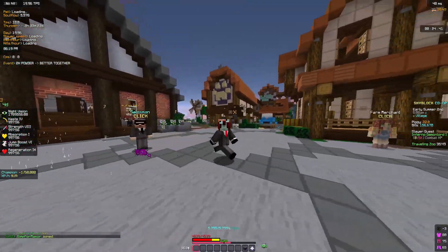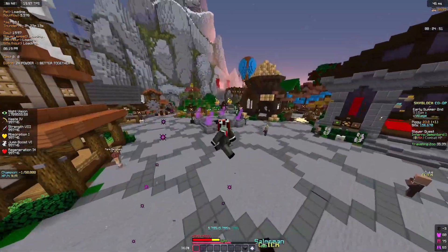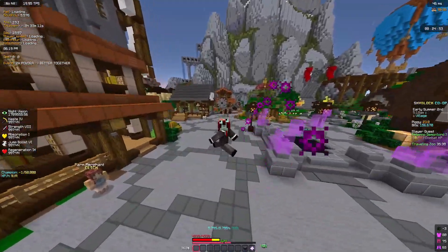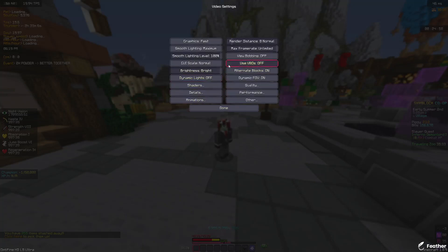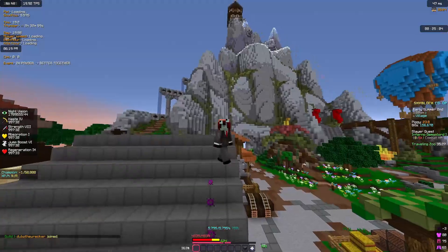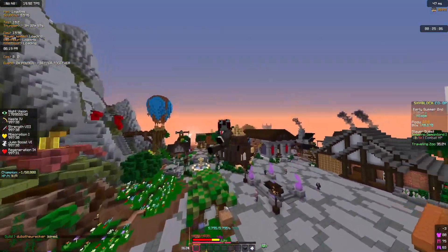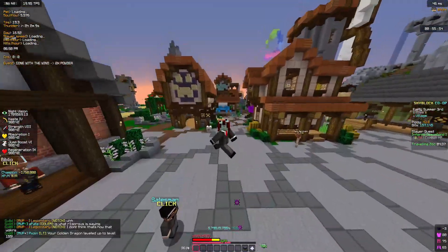The first mod on my list is going to be Optifine. Optifine basically makes your game run way better — you get more FPS and it makes it look like you have a much bigger view distance even if it's set low. For example, mine is set to eight and I can see way further than without Optifine, so it's pretty handy. Just download it.